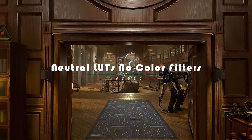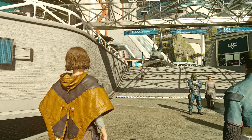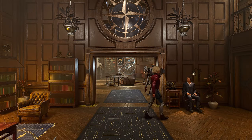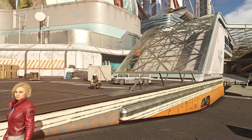This time, I recommend trying out Neutral LUTs No Color Filters. While color filters can provide a diverse range of colors in the game, they can sometimes be distracting or make it difficult to see in dark scenes. This mod removes the color filters, resulting in a more consistent and neutral color palette.